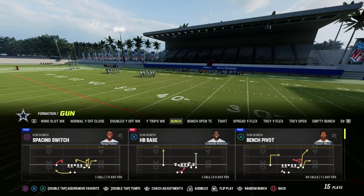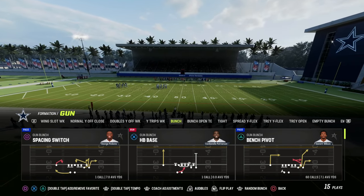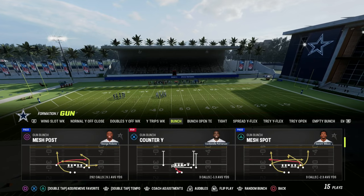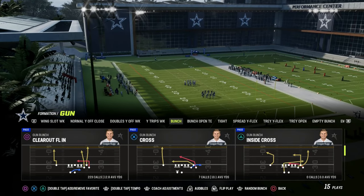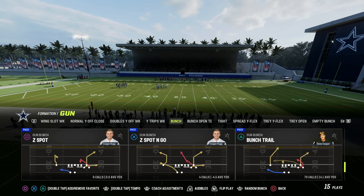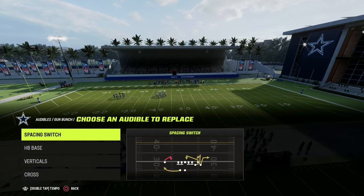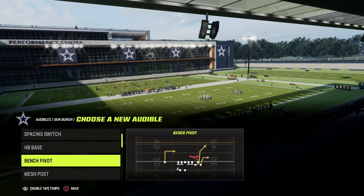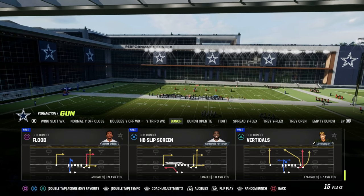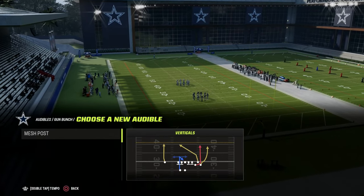So what makes Bunch so good? In this year's game I think it's really more so about the routes than anything else — Bunch has the best routes in the game. One of the best routes year in and year out is the post route, seen here in Mesh Post. Another is the glitchy fades out of Clear Out FLN, and the post route from Bunch Trail combined with the corner route from the slot receiver. So just off that alone I can go Mesh Post, Clear Out FLN, Bunch Trail, Verticals, Bench Pivot, or Flood.